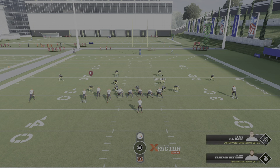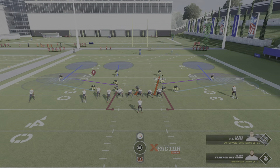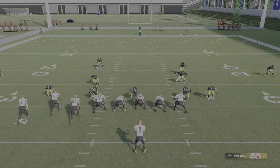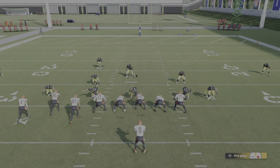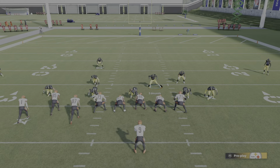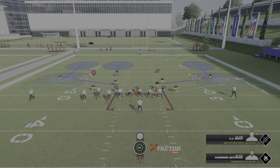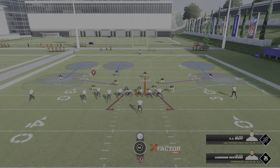Now if they come out in an obvious pass formation like this, spread them so they can contain easier. You usually want to use your user on the opposite side of the pass strength. Pass strength is usually where the more wide receivers are — the four wide receivers. You want to use your user on this side because the chances of him running a quick seam against your user are lower since there's no one on this side. If he runs a post, this corner should follow him — this corner is basically manned up on the backside. You can take away all these inner routes, especially because there's a strong safety and free safety on the field.